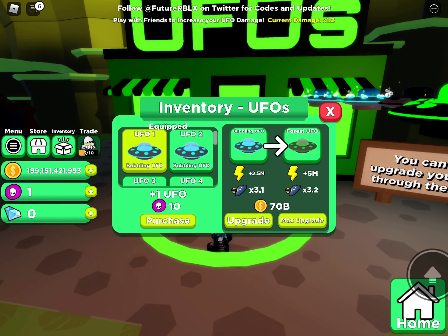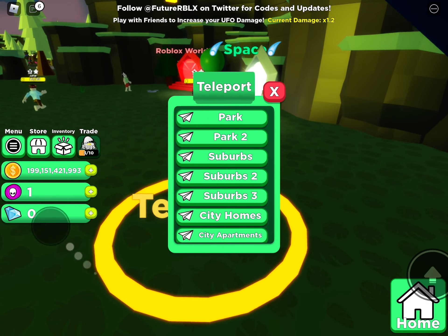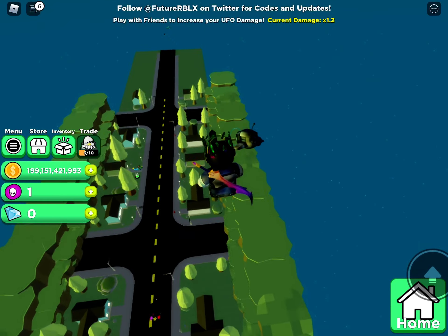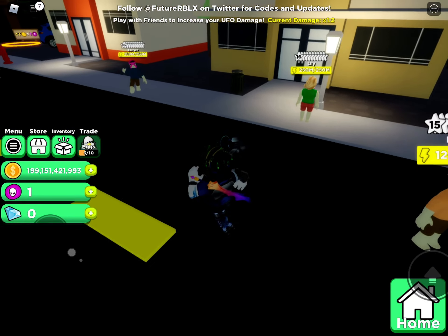I've got enough to get the bubble UFO, which helps you for abducting people. So if I just go to a city apartment, if you go here, you have a bunch of this stuff.